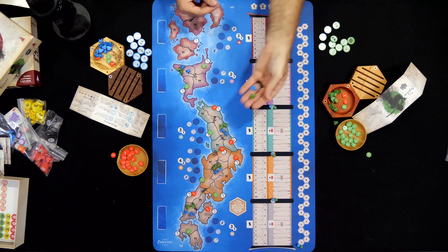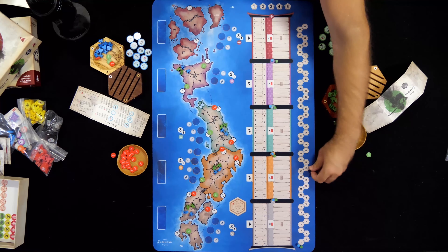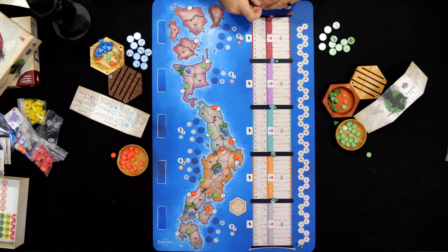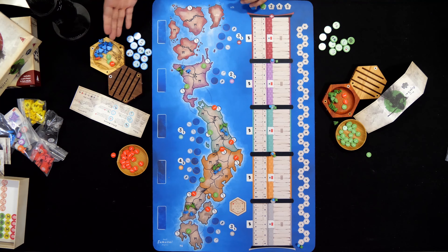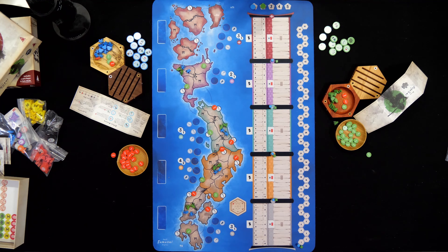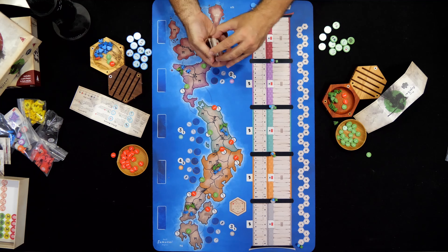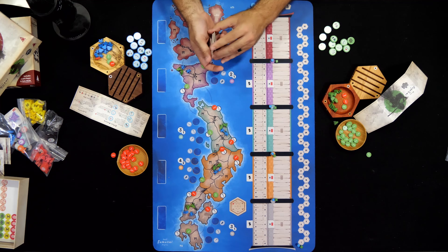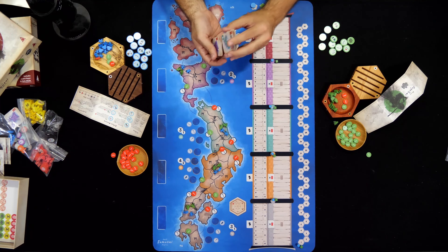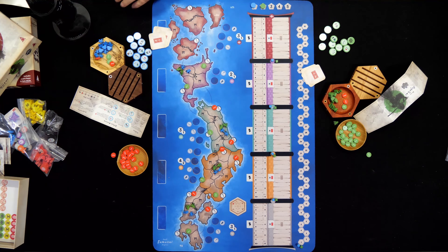Now figure out starting order using the order trackers — it's randomly determined. Blue is going to go first this game, at least for the first round, going clockwise around the board. After the first era, round order is determined by points. Last thing is to take the destiny cards, which have territories on them — I'll explain that in the scoring portion. Each player gets three of them, and you're good to go.